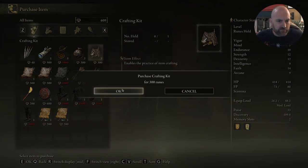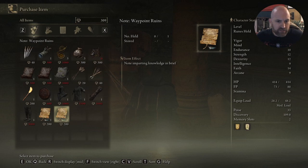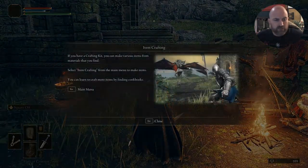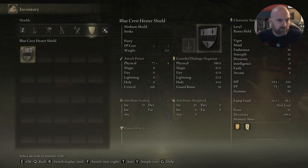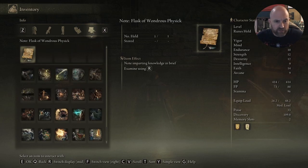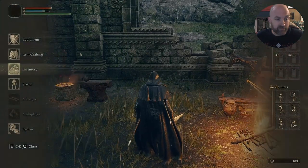So let's go and buy a few things from this guy. I'm going to buy the crafting kit. How much have I got left? 300 left. I think that's it. These things give you knowledge. Flask of Wondrous Physic — let's buy that. Then we'll go to our inventory. Flask of Wondrous Physic — we examine these with R. Notes sold by nomadic merchant: a Flask of Wondrous Physic still remains in the Third Church of Marika, north of the Mistwood, across the highway bridge. We don't know where that is yet, but handy to know.